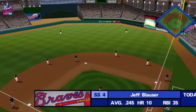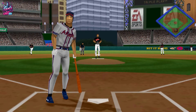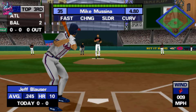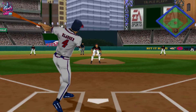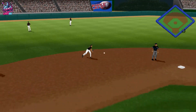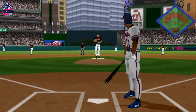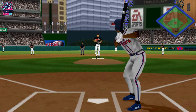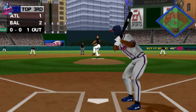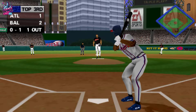At the top of the third, the Orioles lead. First up for the Braves, Jeff Blouser. Hit to left field — play made by the left fielder. One out and nobody on. Hitting 0 for 1, Kenny Lofton. Swung on and missed. Jim, I still think fastball changeup is the best combination in baseball.